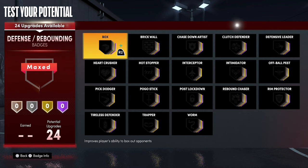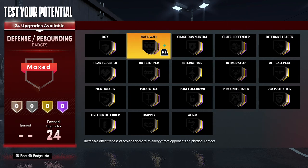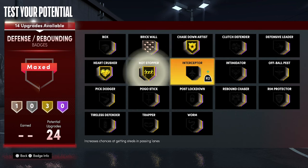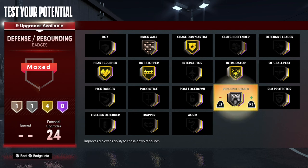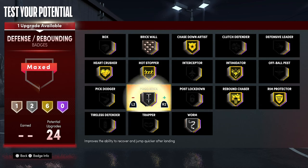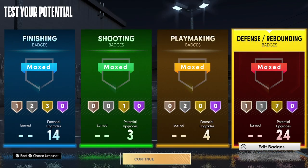For your defense and rebounding badges, you're going to put Brick Wall on bronze, Chase Down Artist on gold, Heart Crusher on gold, Hot Stopper on gold, Intimidator on gold, Rebound Chaser on gold, Rim Protector on gold, Worm on silver, and Pogo Stick on gold.